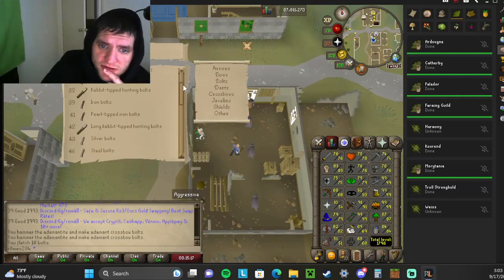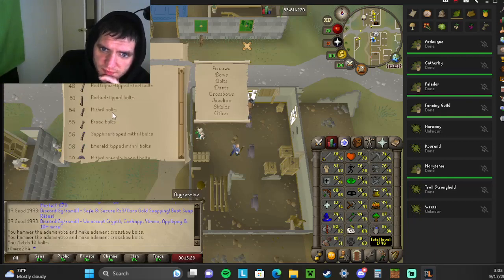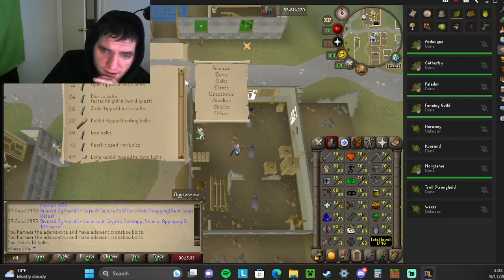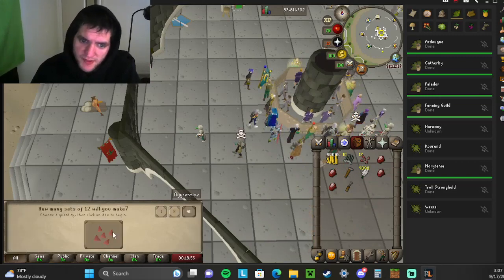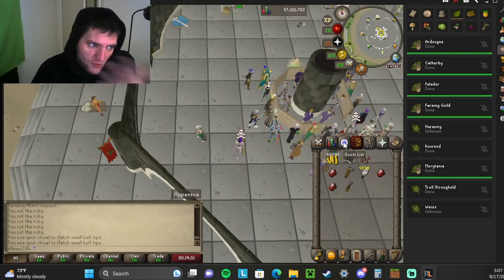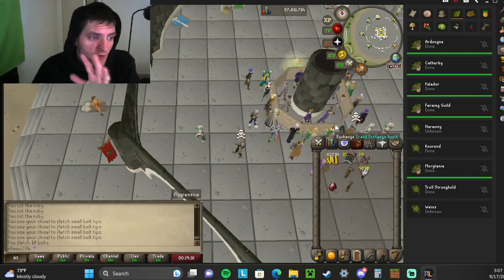Going through all the options you'll see bolt tips — red topaz tips, mithril bolts, barbed toad tips, onyx tips, and more. If you want to add gems onto bolts, you have to buy the gems or take uncut ones and cut them. You grab a chisel to cut the gems, use the chisel on the regular gems to make bolt tips, then add those tips onto the bolts. That turns them into things like ruby bolts — same concept with sapphires, diamonds, any type.